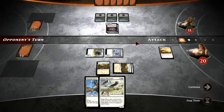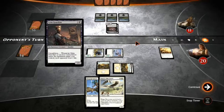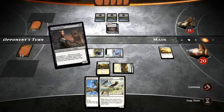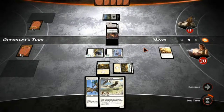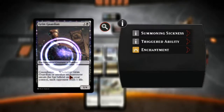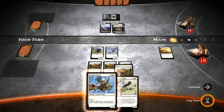His is more of a controlling deck, it looks like, but with some creatures. He plays Grim Guardian — Constellation ability: whenever Grim Guardian or another enchantment enters the battlefield under your control, each opponent loses one life. It's an enchantment creature, a 1/4, so it's a pretty good blocker. Plus it's going to drain me for one. It looks like it's an enchantment-heavy deck, so whenever he plays another enchantment, he's going to be draining me for one life a turn.